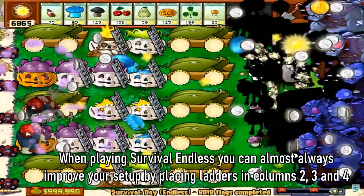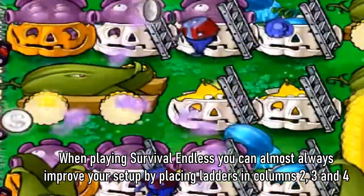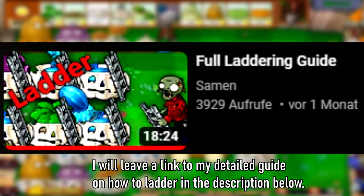Tip 1: When playing Survival Endless, you can almost always improve your setup by placing ladders in columns 2, 3, and 4. This way imps will not damage your pumpkins, requiring you to constantly repair them. I will leave a link to a detailed guide on how to ladder in the description below.